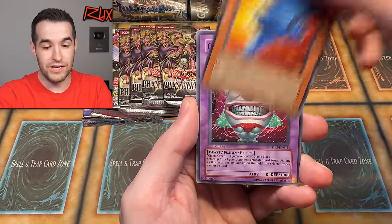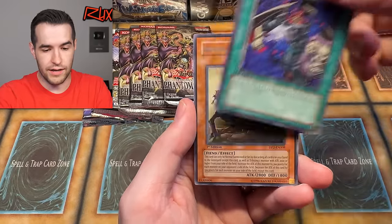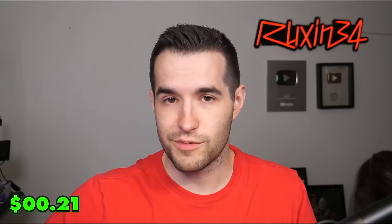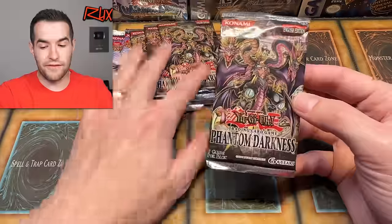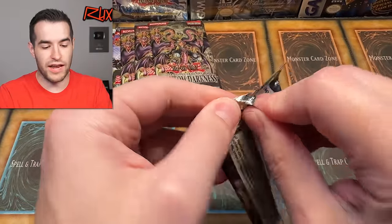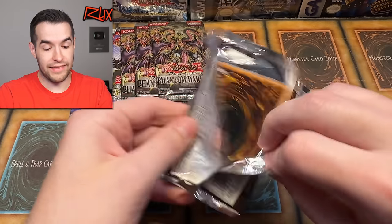We have V Tiger, W Wing, Ojama King, Chathonia Alliance, and Infernal Incinerator. Okay, Chaz — we're going to need some better pulls than this. Seven packs left. This is definitely going to be our worst opening so far in terms of high rarity. We've gotten an Armed Dragon Level 7, so that's cool, but other than that we've got nothing.